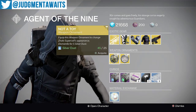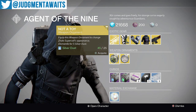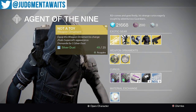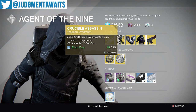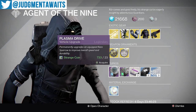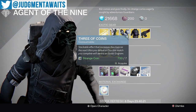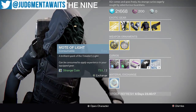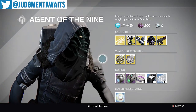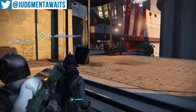Other than that, we've got some ornaments — Not a Toy for the Zhalo Supercell, and I really don't like the way that one looks. Also for the Trespasser, Crucible Assassin. We've got upgrades for your Sparrow, heavy ammo cakes, three of coins, glass needles, and you can trade in two strange coins for one mote of light. But that is what Xur has to offer.